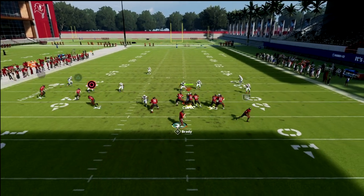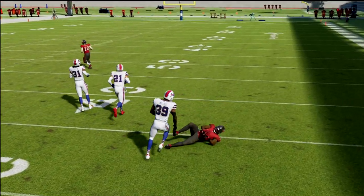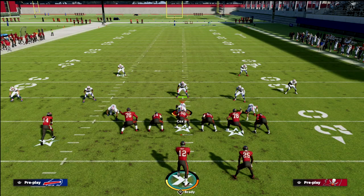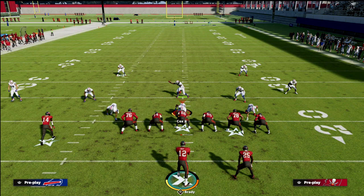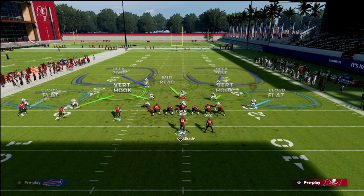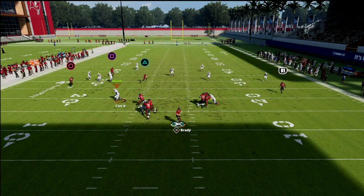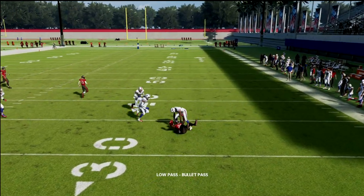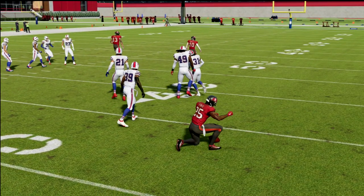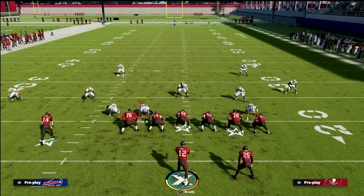Audibling to Cover 3 and low balling it, you can cut that off right in front of the zone defender. This works not just for standard zones but also for zone drop defenders — including curl flat defenders. Against a standard Cover 2, just low ball it: click on and cut it off. I'm not even worrying about any other routes on the play.